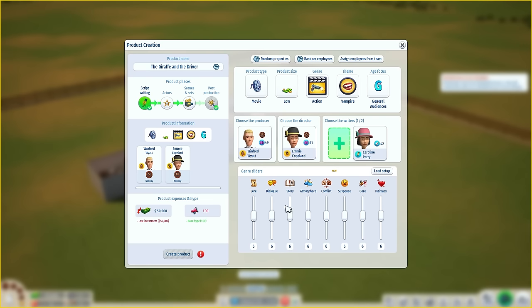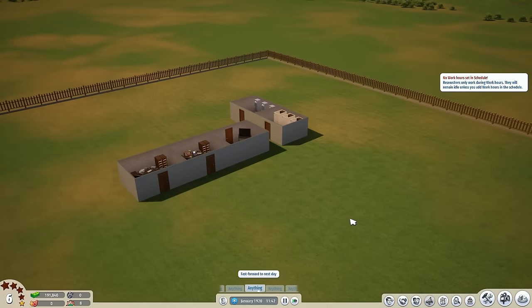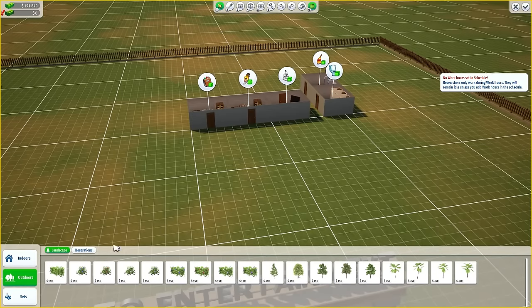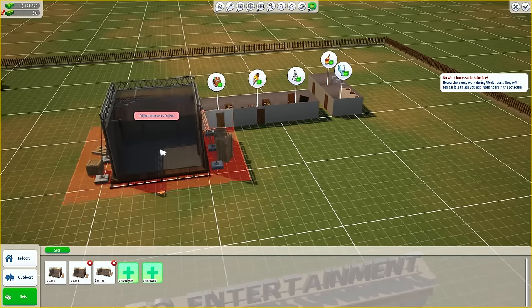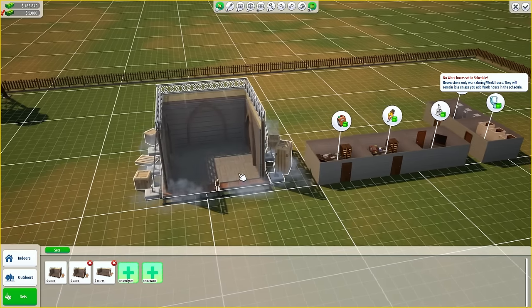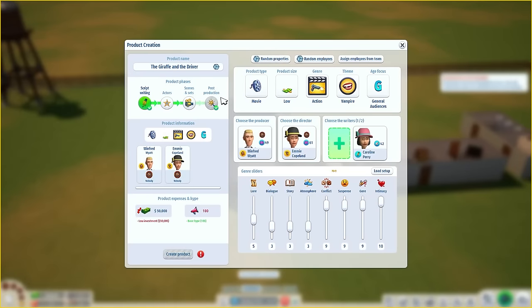If we want to change the different genre sliders, we can do that. A vampire action movie needs some conflict, some suspense, needs to be quite gory, and have quite a lot of intimacy. Story low, dialogue low. That seems okay. Scene does not have a selected set — we need to grab ourselves a set. We're going to go back into the build menu and get a default set, which is where we actually make our movies.